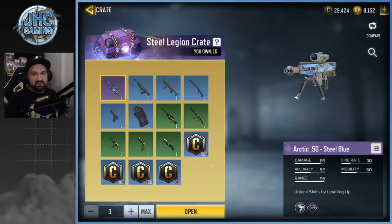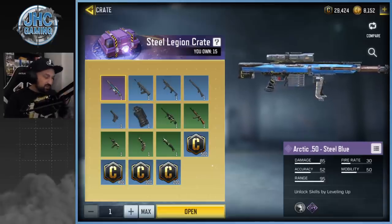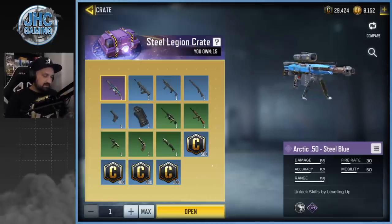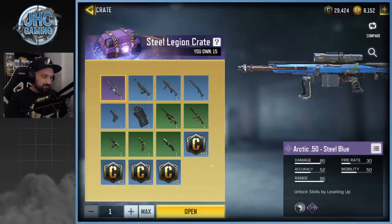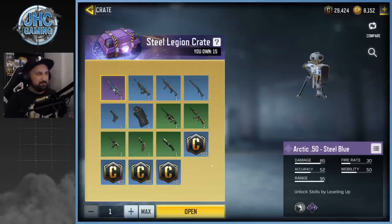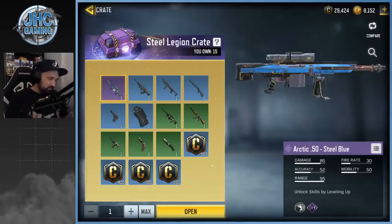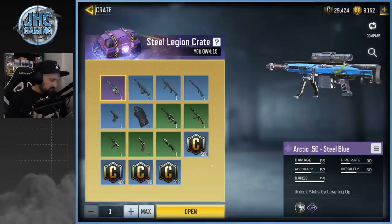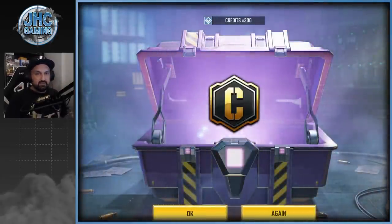So we got these 15 Steel Legion crates. Once again, the holy grail is gonna be the Arctic 50. More and more players have it now — I see a lot of posts on Discord and Reddit, and every time someone gets it they seem to have the urge to post it and rub it in my face. But yeah, one day it's gonna be my turn. Let's go, guys — we got 15, we're gonna go one by one.